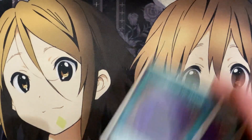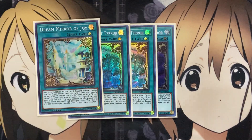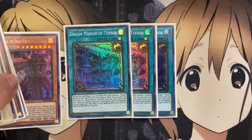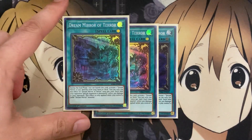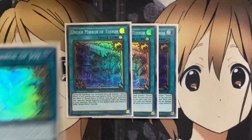I'm also running three Dream Mirror of Terror. You want max copies of both field spells so you can cycle between them without running out after banishing. Banishing Terror to set Dream Mirror of Joy directly from the hand or deck gives you more options. Each time your opponent special summons a monster, you inflict 300 damage — this effect only applies when you control a dark Dream Mirror monster, which should be most of the time. This is the one you want on the field most often, but when you need to protect your monsters, you'll switch to Dream Mirror of Joy.